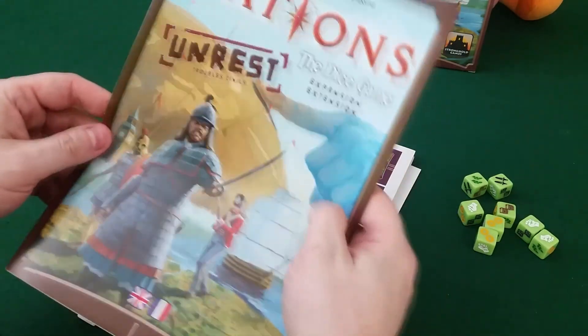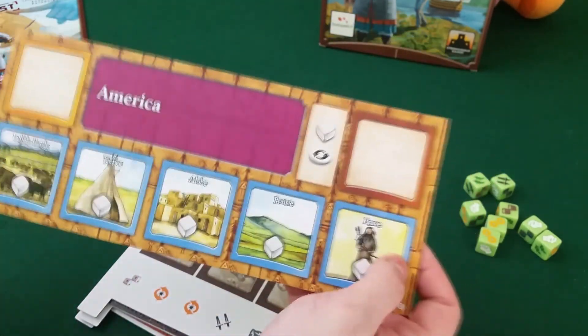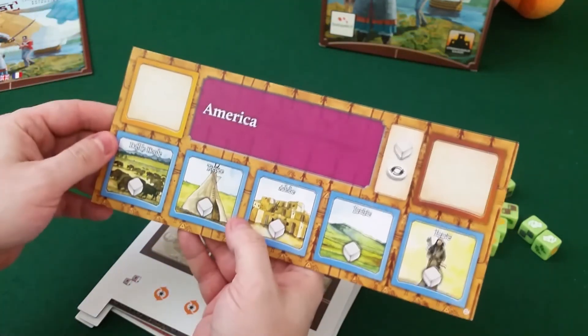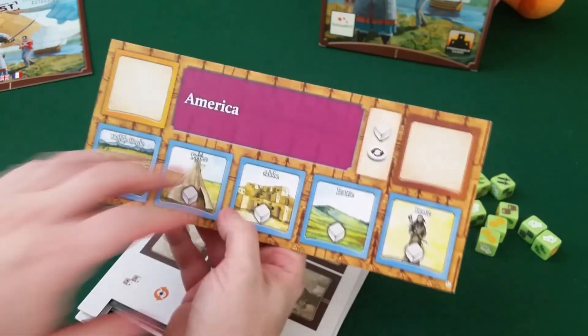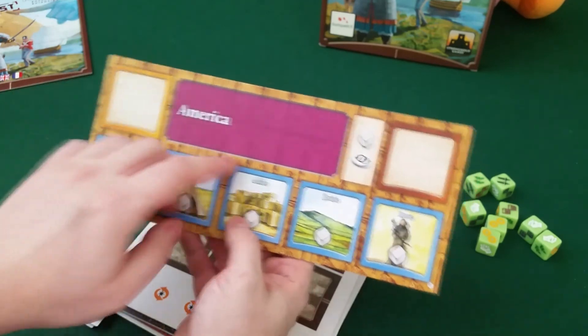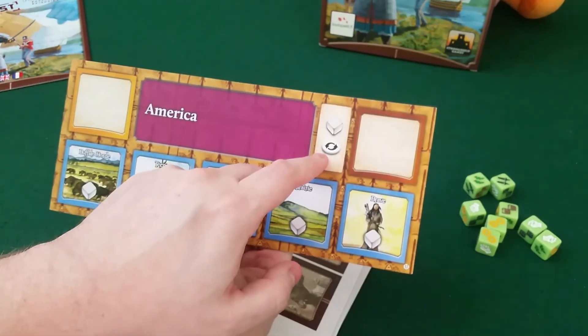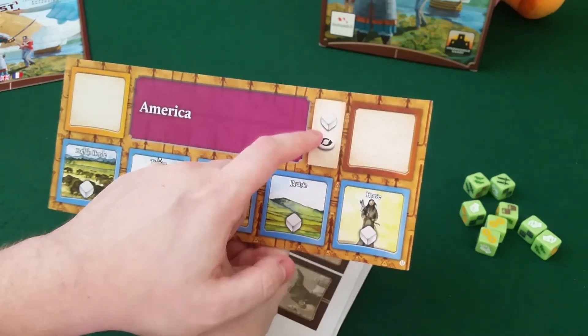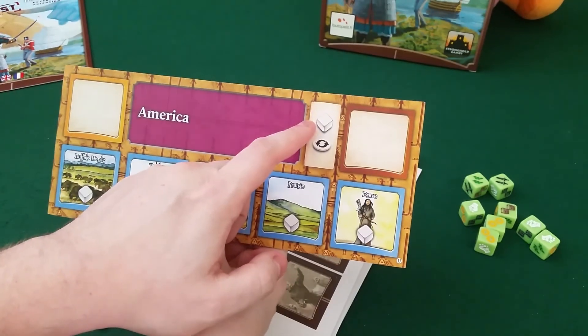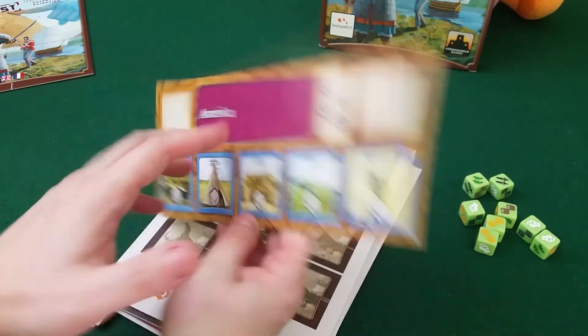Here's the manual and here's the player boards, and this is interesting. So America, because now we have different — yeah, they are different. America seems to start instead of the normal gold and re-roll token — they have a white die, an extra white die and the re-roll token. So I guess they start with six white dice. That's so cool.